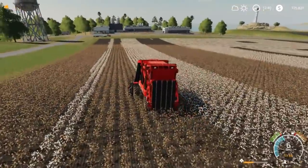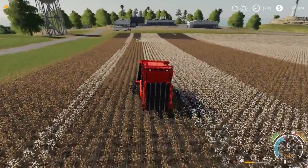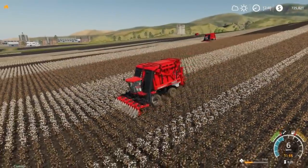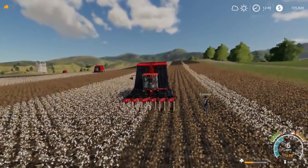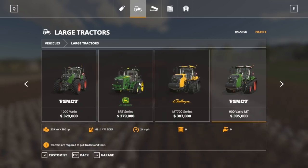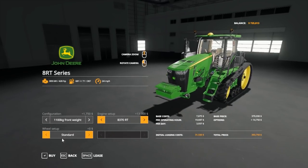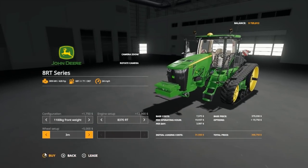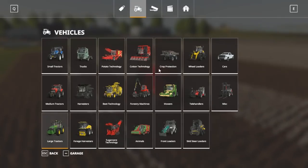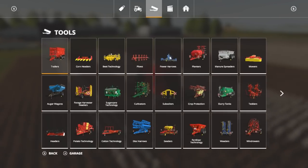We got Master Farmer, More Farmer, and Connor in here. Connor's gonna be running the loader — the loading wagon. Master and More are running the other two cotton pickers. I'm running this one right here, and we're gonna buy an 8RT.